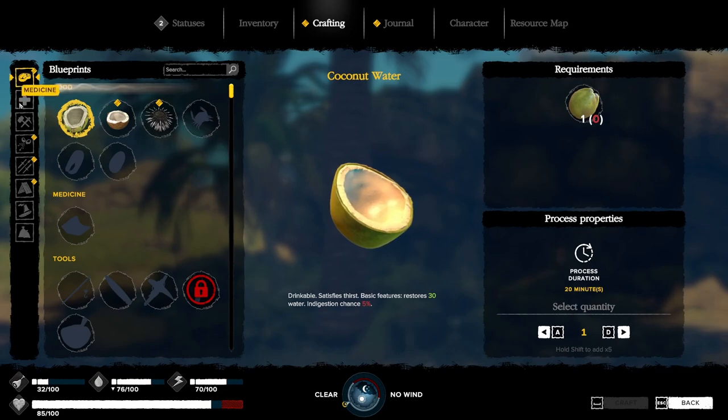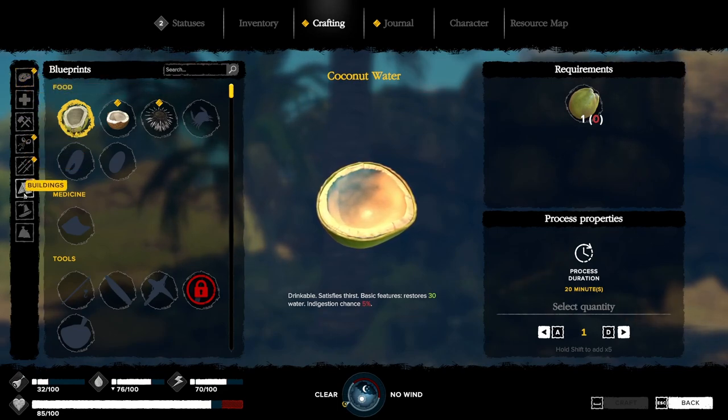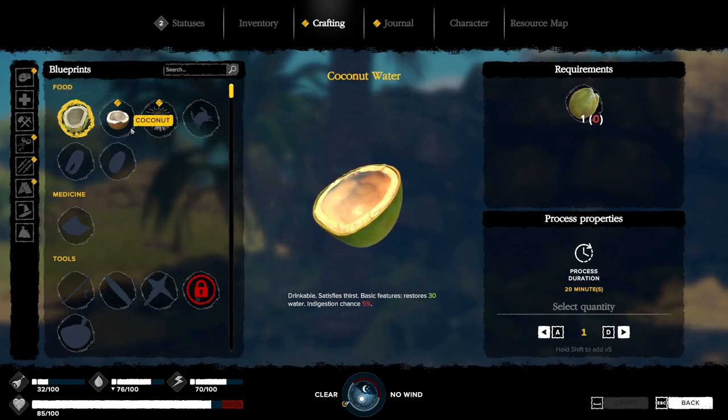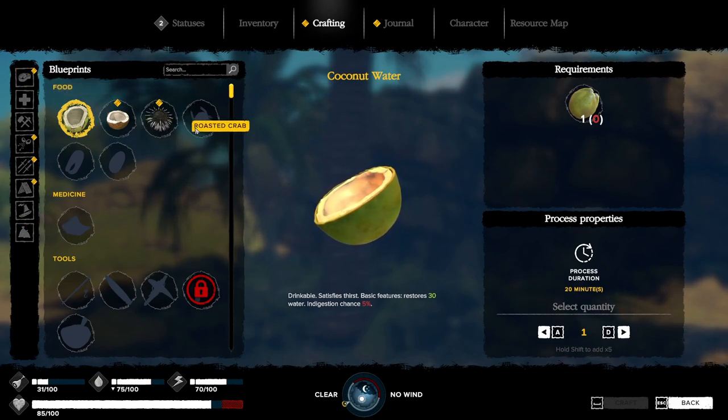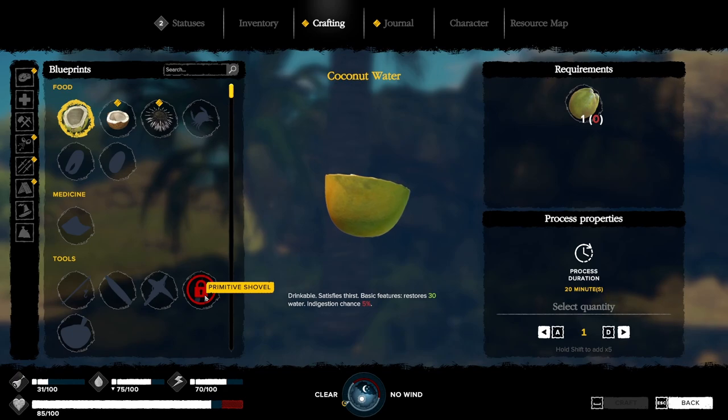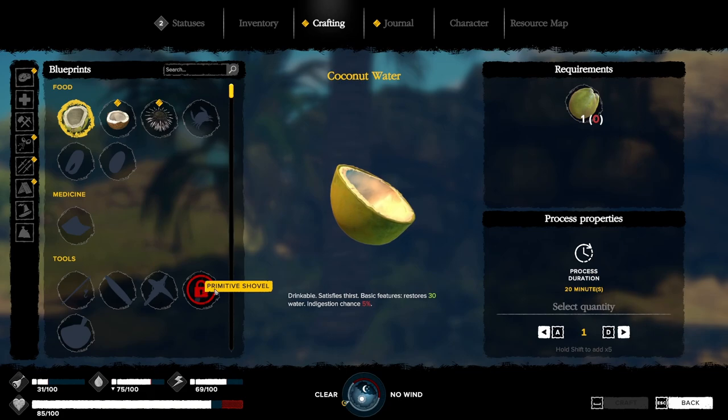Here's your crafting menu. You have food, medicine, tools, fire starters, weapons, buildings, ship, and other items. Whenever you come here, these will be the things you are able to make. If they're grayed out, you have to find or discover them somehow. Anything with a red lock on it means it is unavailable in the demo.